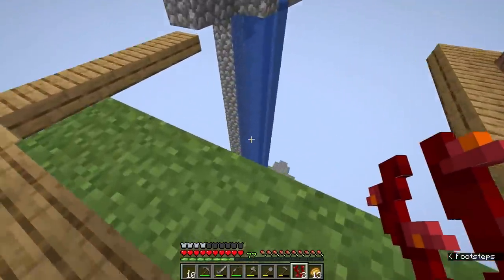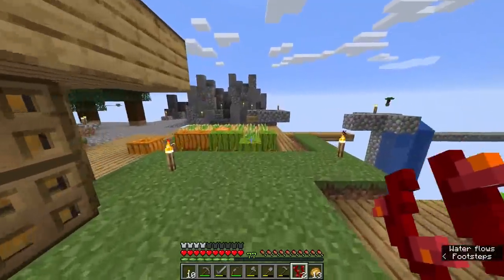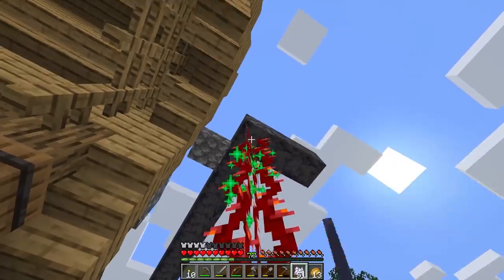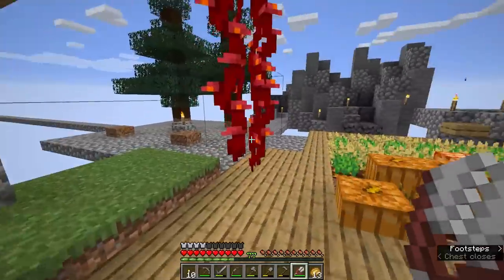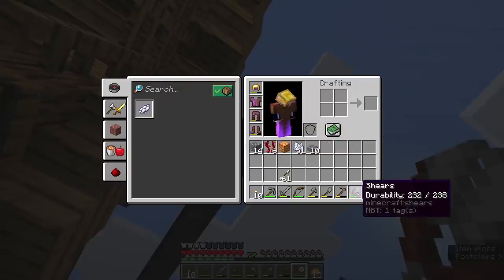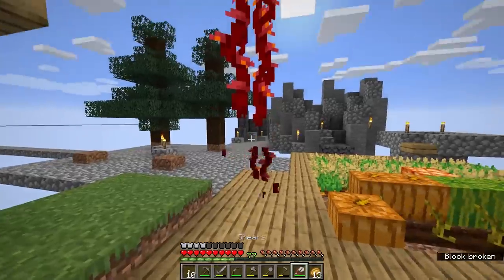To start off with, I think it's going to be worth trying to grow a bunch of weeping vines in an area safe enough to work in. Let me first check out whether I can harvest a bunch of these using shears. They can be attached to the underside of any block - doesn't have to be a nether-specific block. And yes, with a set of shears it looks like you can multiply them, which is very good news because I need to grow a whole lot of these.